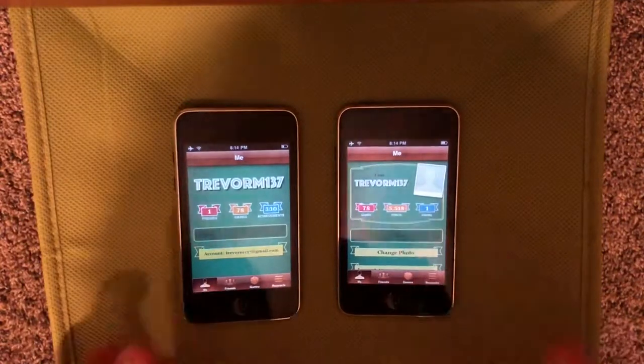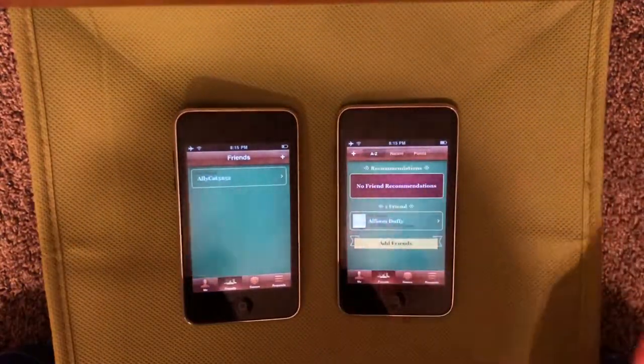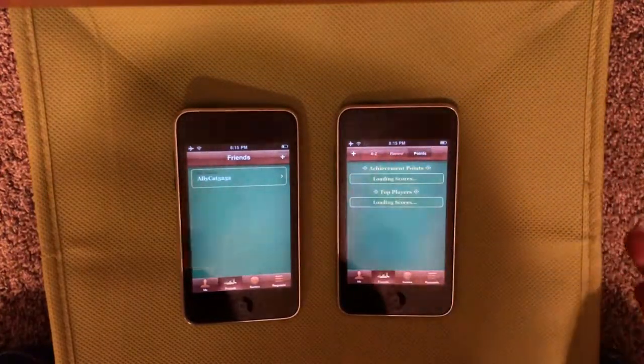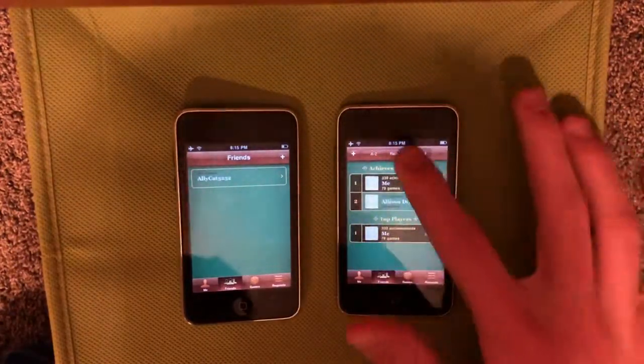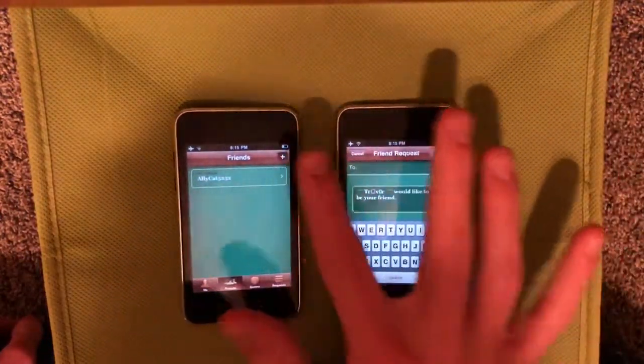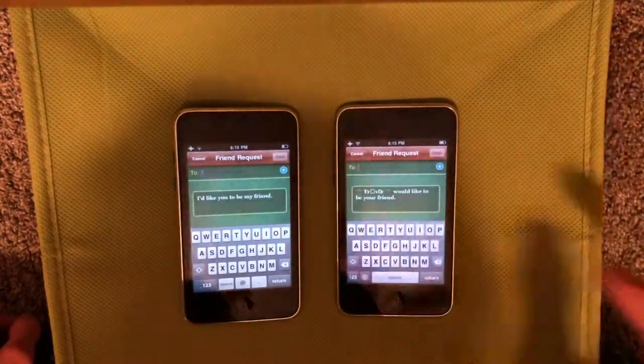Next, going into the friends tab, you will see that you can now sort your friends by A to Z, recent, or by points. You can also see they've moved the add button to the left side, and they've also added a new add friends button here.